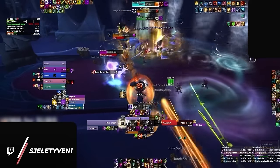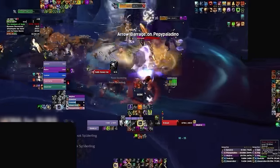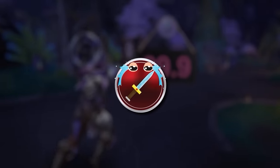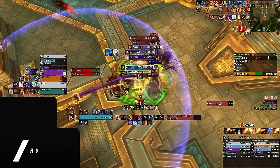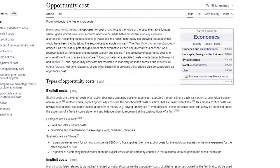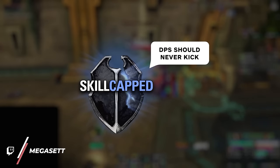DPS players can be a bit sensitive — they want those juicy pink parses. You can think of every global cooldown as having a cost. For a mage to give up a damage global in order to CC or interrupt, they're losing out on a damage global. This is what we call opportunity cost, and for DPS this cost is higher than it is for us. DPS should still be using their kicks, but there are a few reasons why your interrupt is extra valuable as a healer.